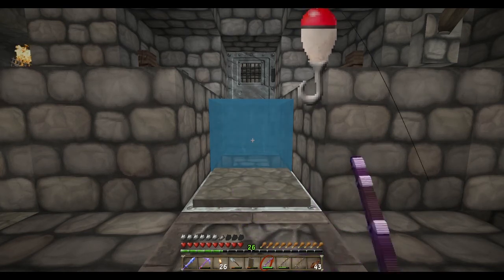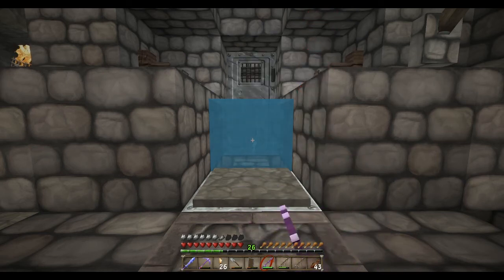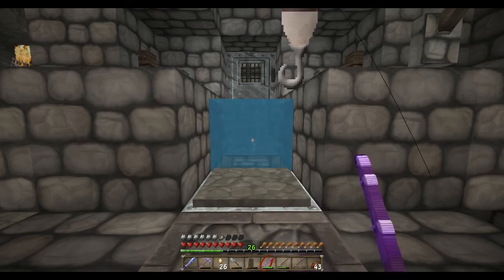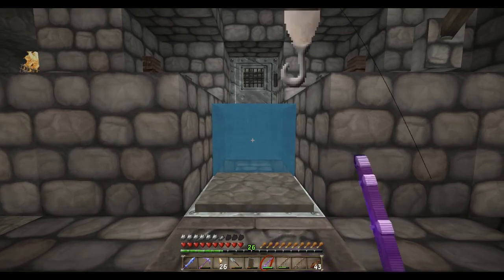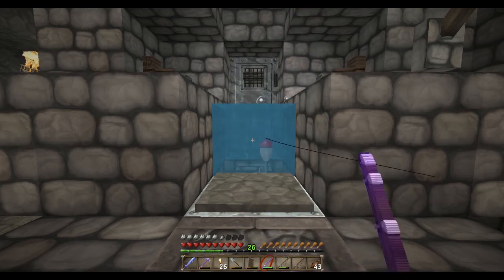Alright guys, so that was this episode. We got the enchanting den set up and we've got a really nice sword now, and a pretty good pickaxe too. We just need to get some efficiency on the pickaxe and mending on the sword. We also need to start building a mob farm with XP — that's what I'm going to have to build soon if we're going to handle all these enchantments. Anyway guys, if you like the episode hit that like button and share it with your friends. If you're new to the channel go ahead and hit subscribe. I hope you guys are liking this — I'm having a blast and as always we will see you next time. Bye bye!